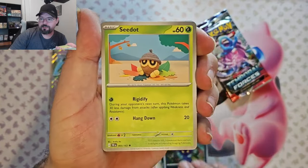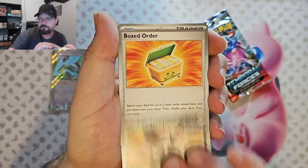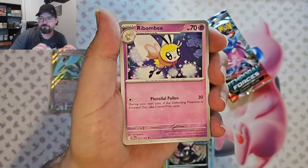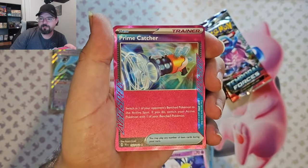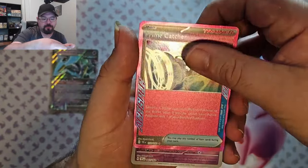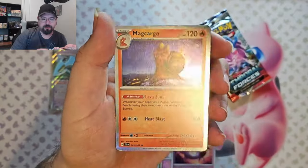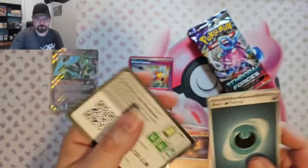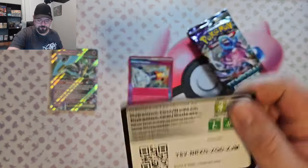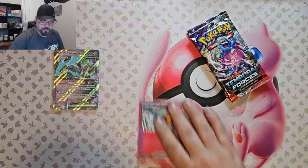Pack four: Wiglett, Arbok, Seadot, Totodile, Iron Treads, Boxed Order, Rabambi — oh, we got an ACE SPEC: Prime Catcher! Latias Reverse, and Malamar Foil. That's my first ACE SPEC card since they brought them back.